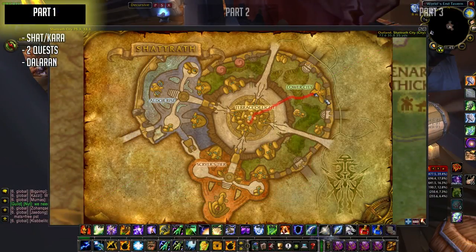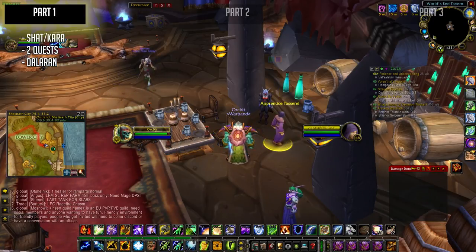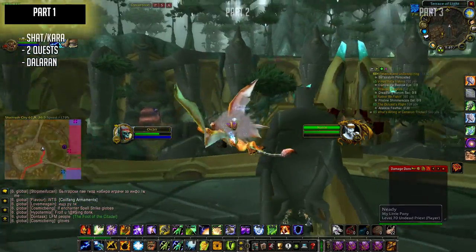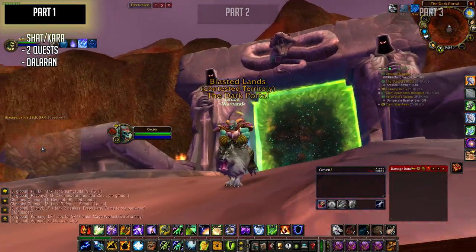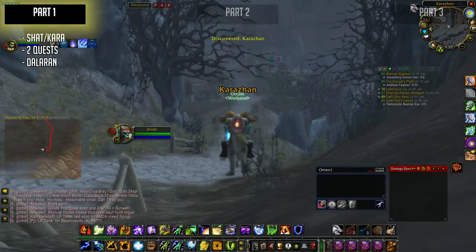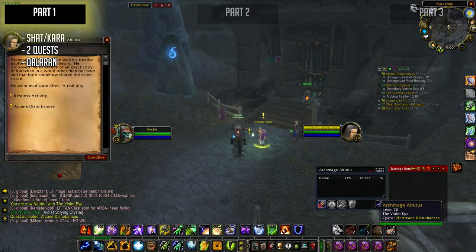First up, if you don't have any knowledge whatsoever about Karazhan, where it is and all that jazz, you can always go to this guy in Shattrath City. This quest is not particularly needed for you to start the quest chain, but it will take you to Karazhan. And if you don't have a mage buddy who can portal you, just go ahead and fly to the Dark Portal and run through Blasted Lands, straight up into Swamp of Sorrows and onto Deadwind Pass. Once you are at Karazhan, you will be greeted by an Archmage who will hand you two quests.